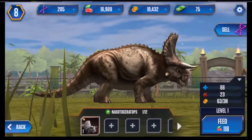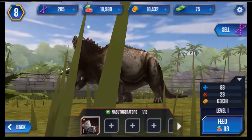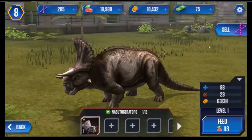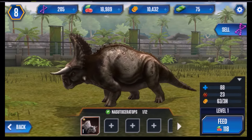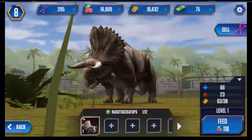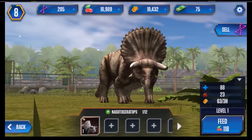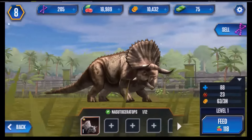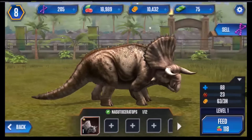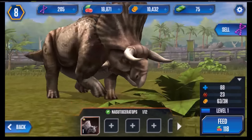And here's the Nasutoceratops — Nasutoceratops. Am I pronouncing that right guys? Leave me a comment down below if I'm not. This guy looks like a mix of a triceratops and a buffalo — so he is cool. If you touch him he'll jump backwards like that, which is pretty cool. He is cooler looking than just the plain old triceratops.